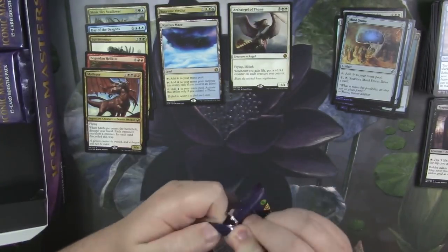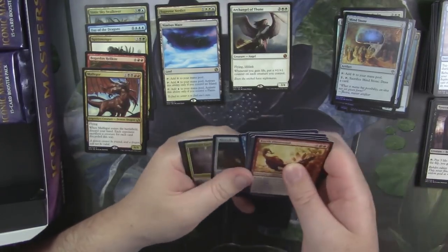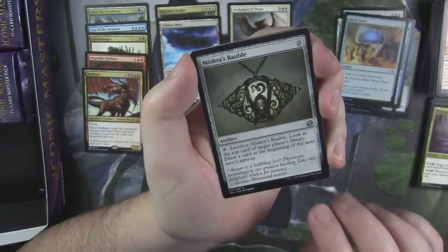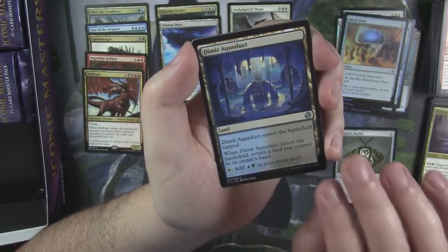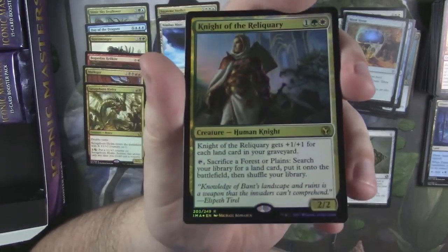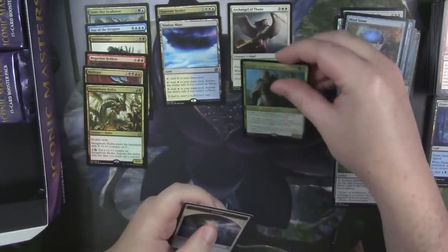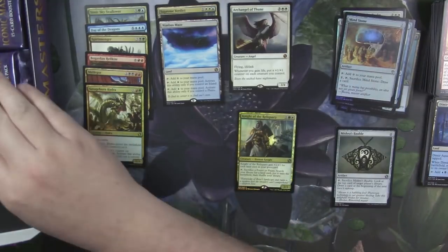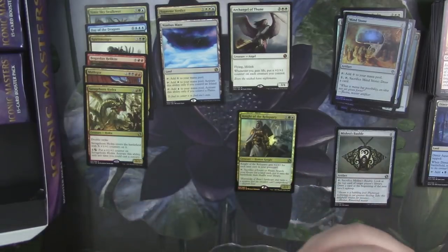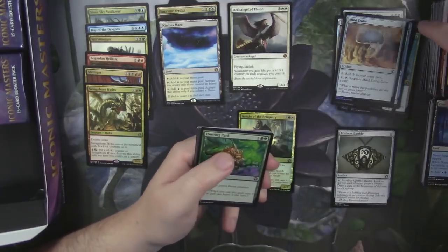I have two decks that use Angel tokens. I have an Angel deck that I built a long, long time ago and add to it every now and then when sweet new Angels come out — it's Mono White. Viscopa Guild Mage. First Bauble. Dimir Aqueduct. And a Savageborn Hydra — this was a Mythic, I think. A foil Knight of the Reliquary. I'll take it — card's worth a couple bucks non-foil, so not so bad foil. I also have an Enchantment deck — Green White — that has the Sigil of the Empty Throne and pumps out Angel tokens like nobody's business.